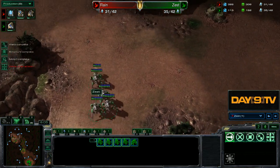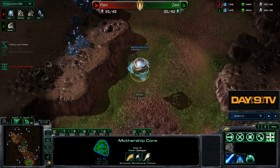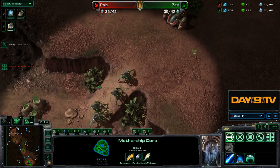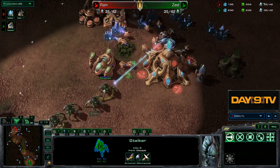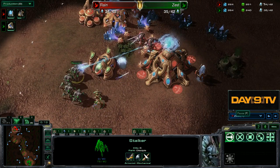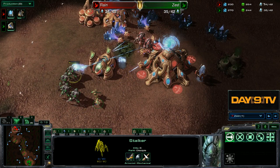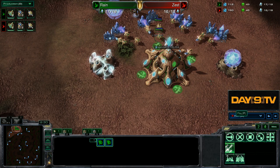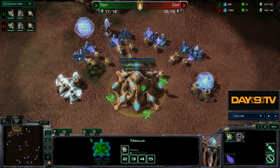Zest even botches and loses a stalker. Check out these cool moves - the Mothership Core can totally turn around and defend at home. And Zest gets to move up into the main base. I need to stop just a little bit here, stopping just a touch, and coming back to the Rain cam.